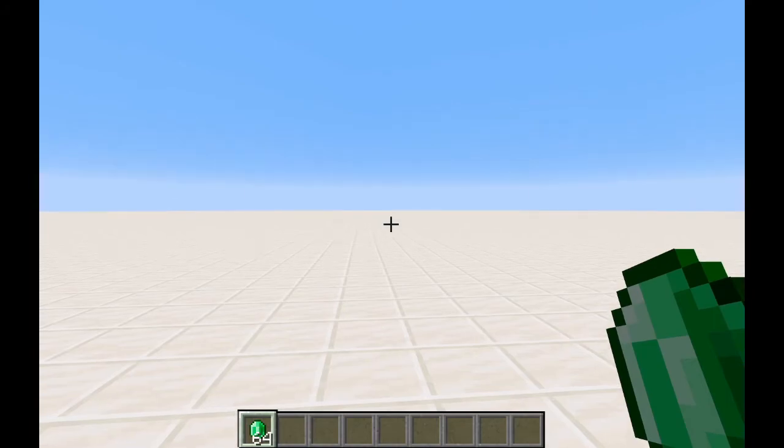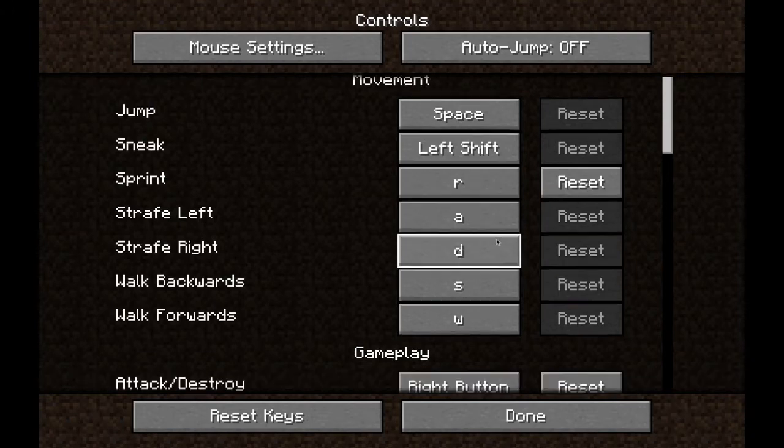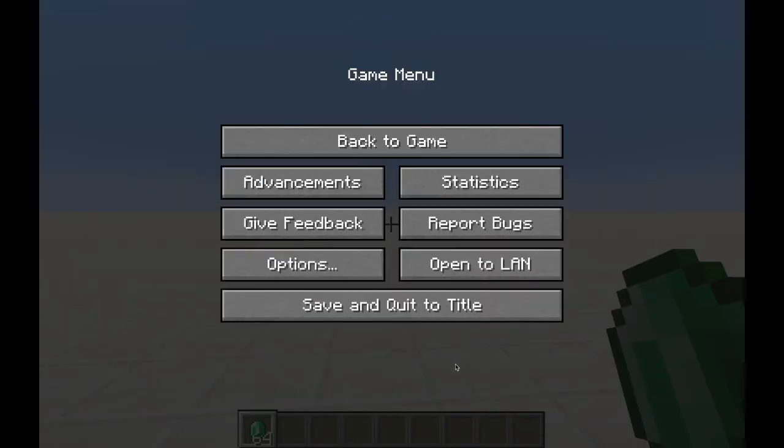If you want to use this shortcut, you can either go into your Options, Controls, and then change your Drop Item button to something other than Q. But if you want to keep this as Q, then you have to do something different.